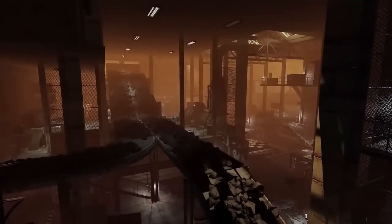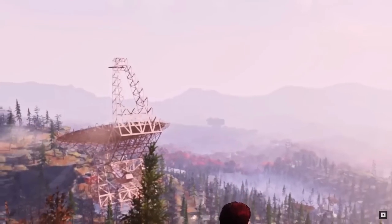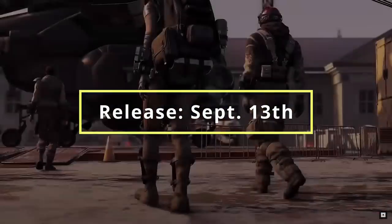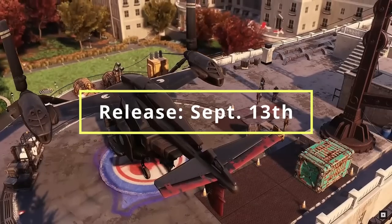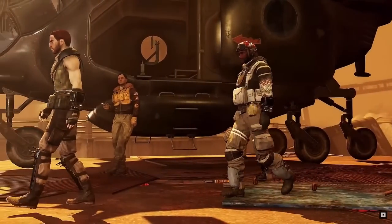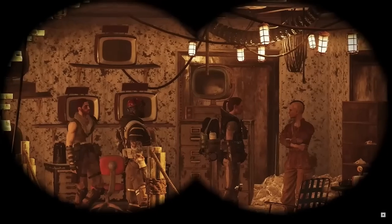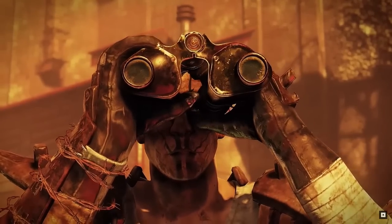Ladies and gentlemen, welcome back to another Fallout 76 video on the channel. Today we're going to be covering five of the biggest changes coming in with the new update on September 13th, which will be bringing the new Pit DLC. There's a lot of exciting things to look forward to, given the fact this is an old location that a lot of us have seen before in Fallout 3, and now we're going to be seeing it in Fallout 76 with new graphics, and seeing where they take the story given the fact it's a different time frame.